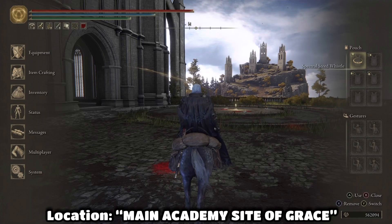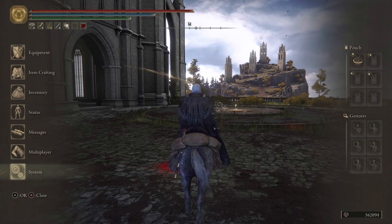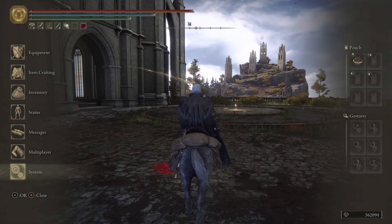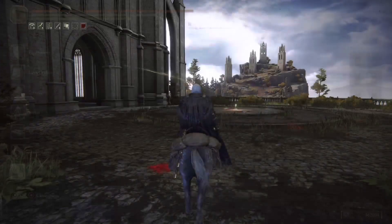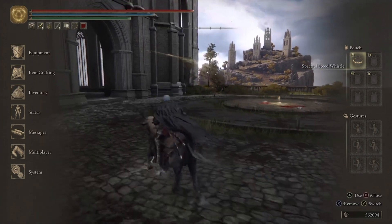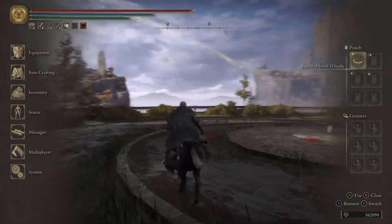To do this method we need to do the horse glitch. You're going to want to put your spectral steed whistle in your pouches — yes, I am doing this on console. Then go to your system menu and hover over quit, so that when you click on system it keeps you in the quit menu section.